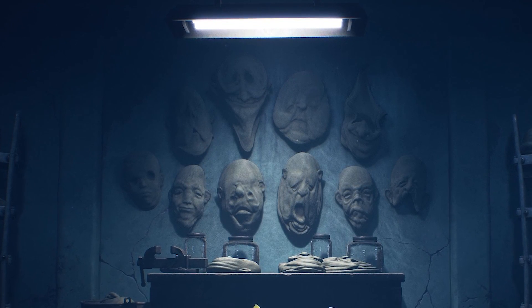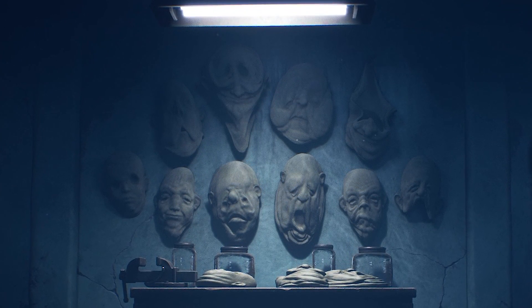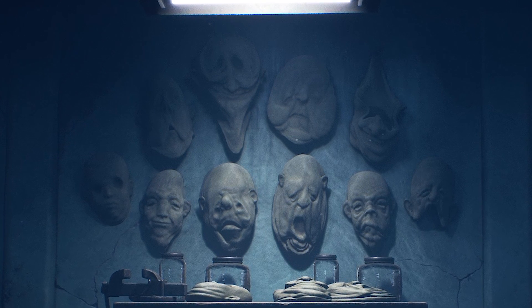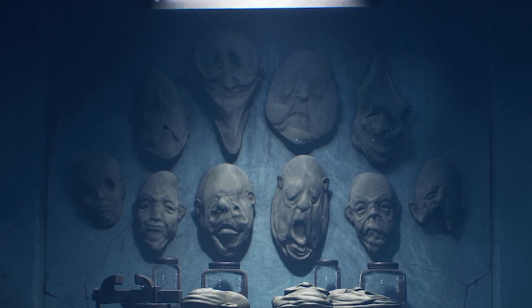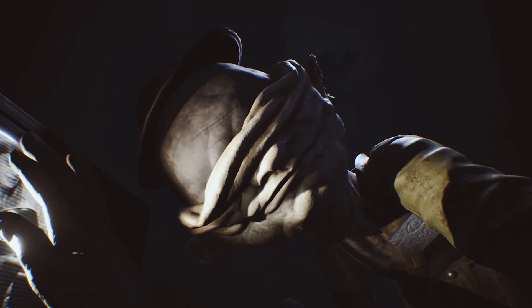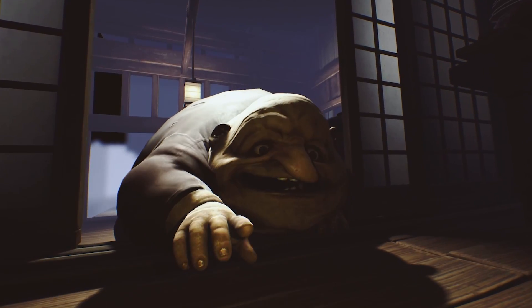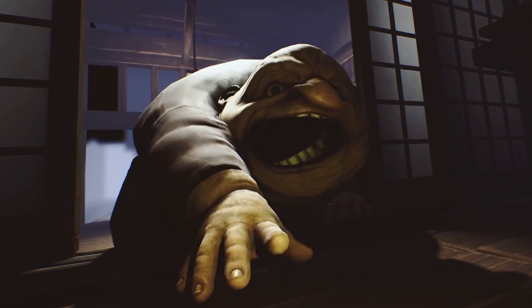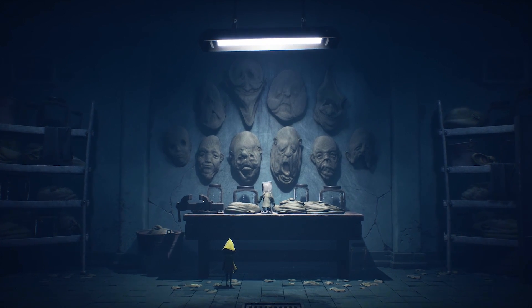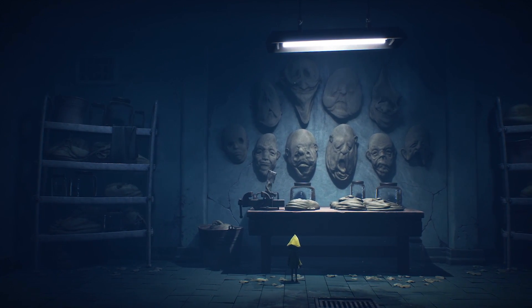Just before reaching his lair, our heroes Mono and Six happen upon a workshop, and inside a workbench, above which hang a series of all-too-familiar masks — masks which appear to be fashioned from human skin. We see Roger the janitor's mask, and those of both the cooks and the visitors seen aboard the Maw in the original game. So this Doctor uses his surgical knowledge to cut and form these hideous garments, and we'll delve into why a little later.